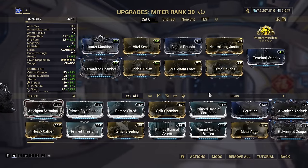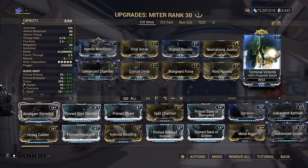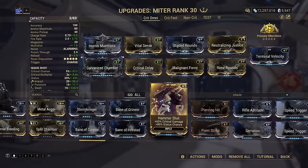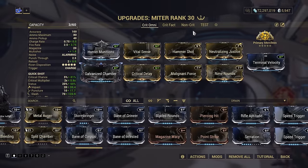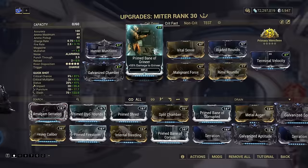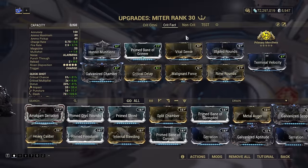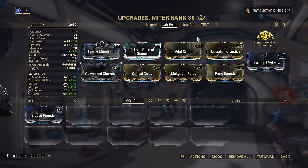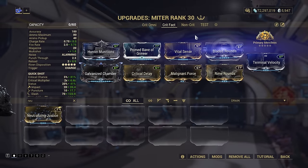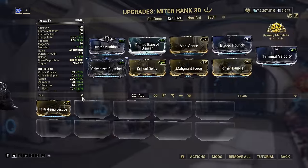With this, you can handle basically any situation, though invulnerable enemies immune to status effects or with extreme shielding like Steel Path Treasurers will be trickier. Terminal Velocity is completely optional, though I'd recommend it for an easier time landing distant headshots for charging. As an optional change, you can swap out Bladed Rounds for Hammer Shot, removing the aim requirement and gaining some status chance for a loss of critical damage. If you're happy to specialise on a per-faction basis, swap in a faction mod to ramp up the innate heat and critical slash procs. You can then run either Bladed Rounds or Hammershot if there are no nullifiers, or put in Neutralizing Justice if you do have nullifiers.